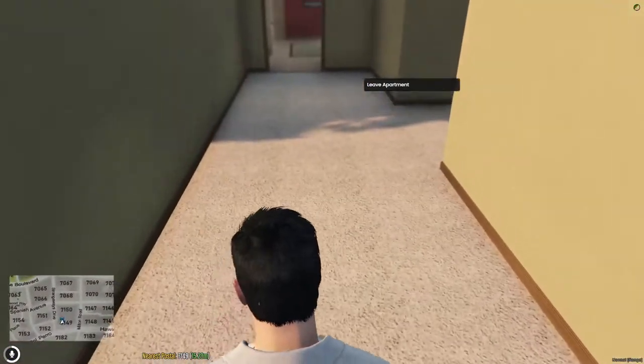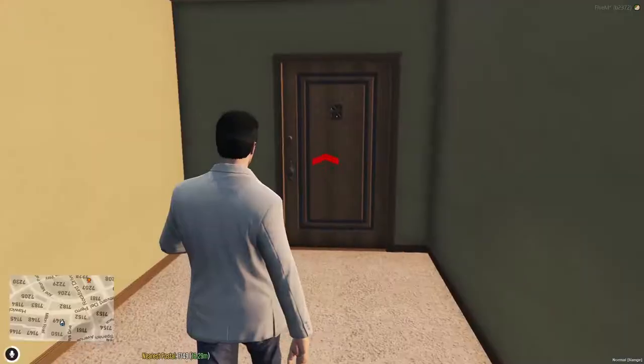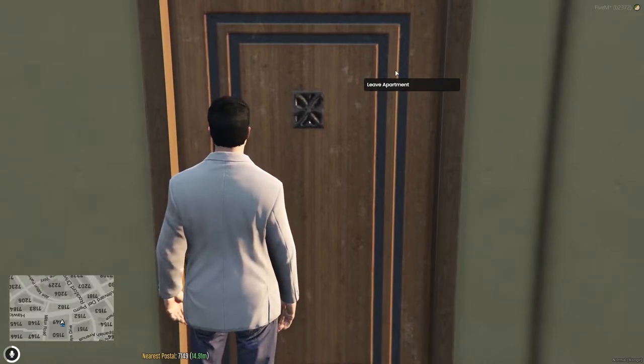Now look, it's your own apartment. You can change your clothes here, you can store some things here, and this is how you leave. Go up to the door here and use third eye with left alt, unless you rebound everything.